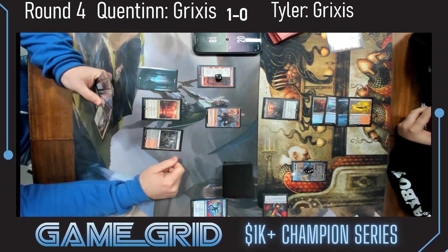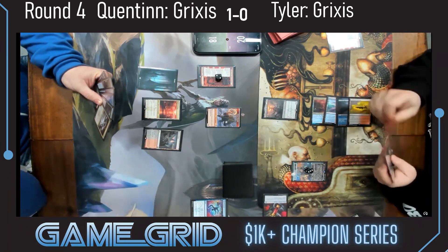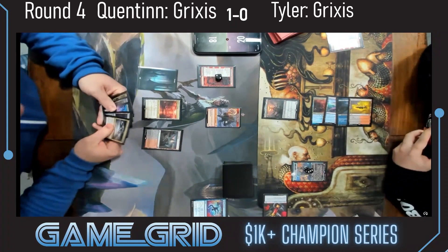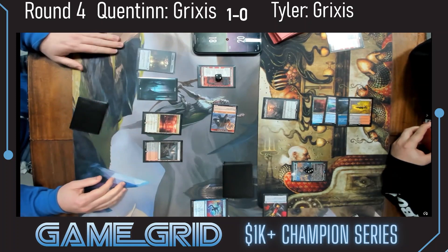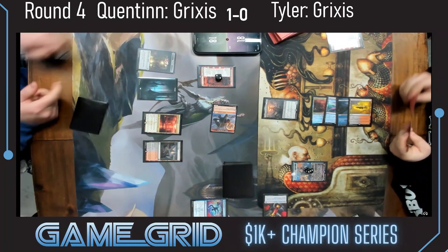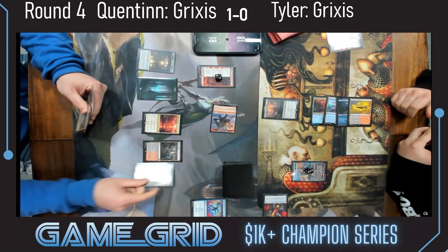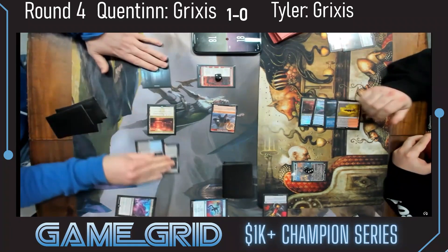He might have to throw the goblin shaman under the bus into Shielded to cast the Invoke — and when you draw your cards from Invoke, if they're sacrificing Shielded, Tyler could crew the Bankbuster to keep his Shielded alive, so Invoke isn't really an answer. If you don't block — well, Braids turns on there too, right? Crewing the Bankbuster with Shielded, then Braids and attack. It does not look like Quentin has the Braids, so he's forcing Tyler to make a decision. No crew from Tyler.